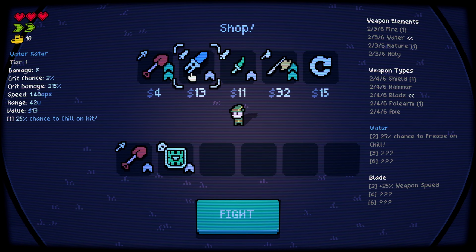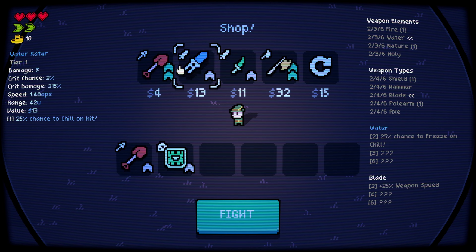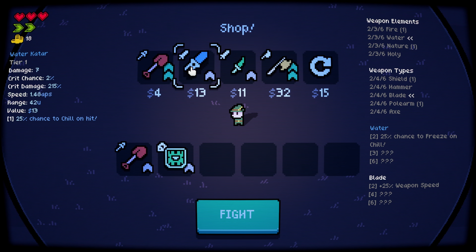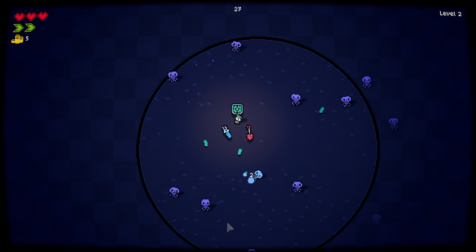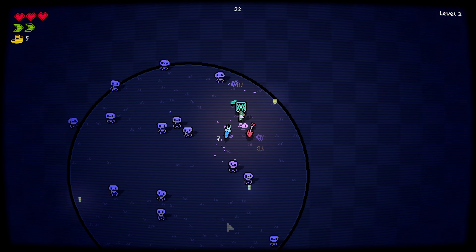I do need another weapon — the katana is fine, or we can level up. Actually, it's level up your burn chance. Nope, I'm gonna grab another weapon instead. I think having another weapon is good. Oh wait, what is that? Is that from the shield?